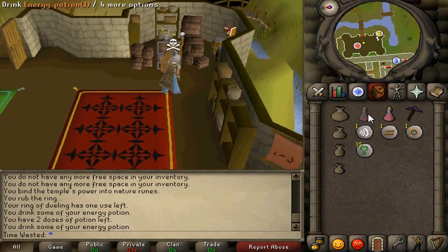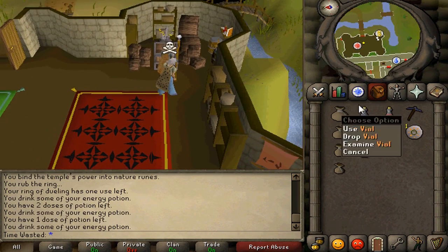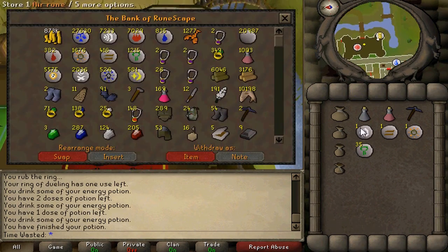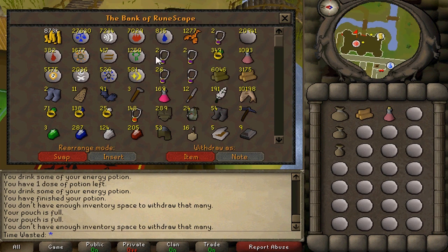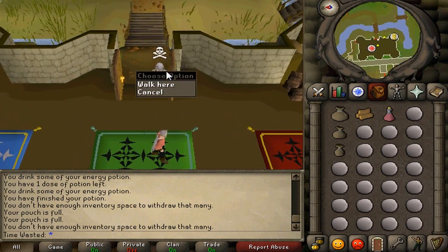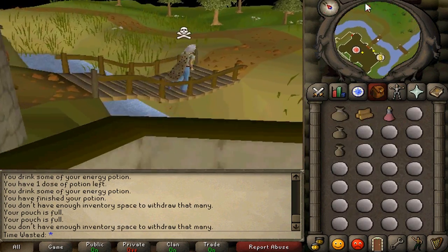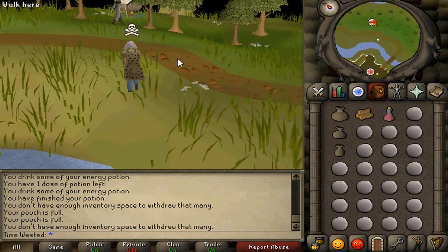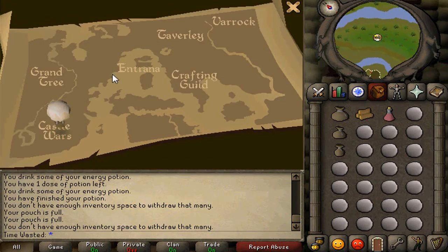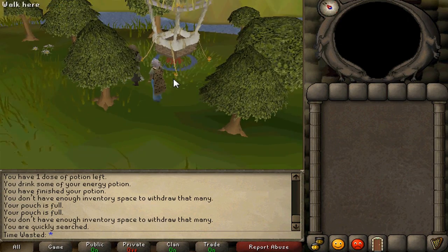There are going to be things like fuck-ups in the runs — like not drinking an energy potion, or grabbing a Mind Rune instead of a Law Rune — just to keep things realistic. I also made sure to incorporate at least one Abyss pouch recharge every 15 minutes, so in my findings for Law Runes I will go to the Abyss and charge a pouch once. The exact same rule applies for Nature Rune crafting.